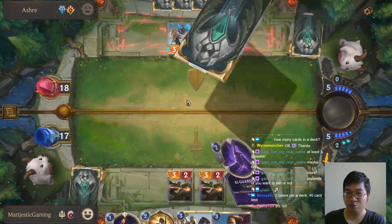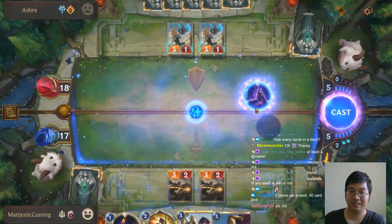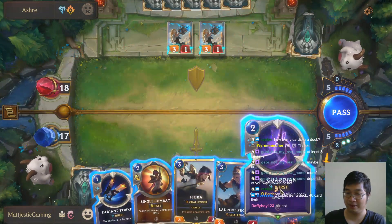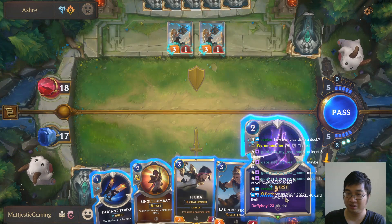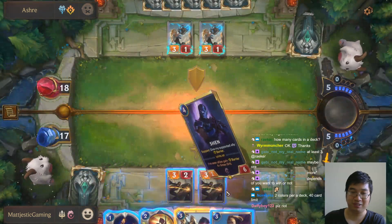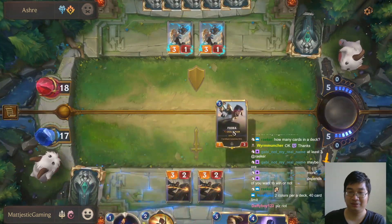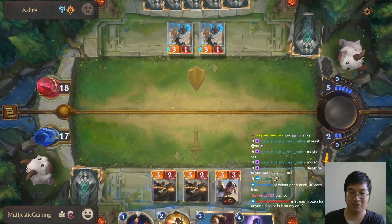Usually when players do something like that we have to be extra aware, because things like that can happen. This is a burst card but we usually use it first because it grants the shield to the ally in hand, which is quite important — we get the shield on Fiona before she attacks. And now I'm going to put my Fiona down. She already has the shield.